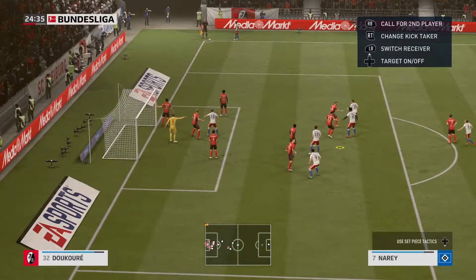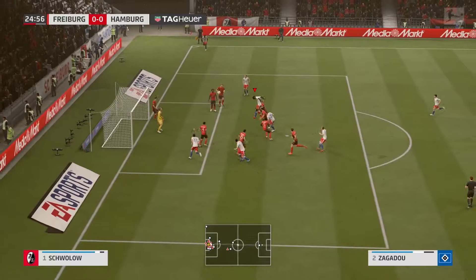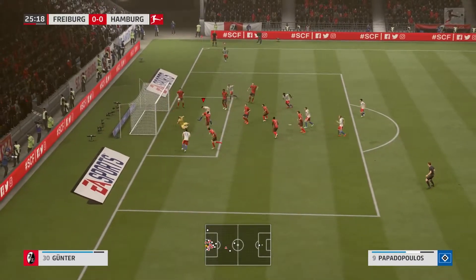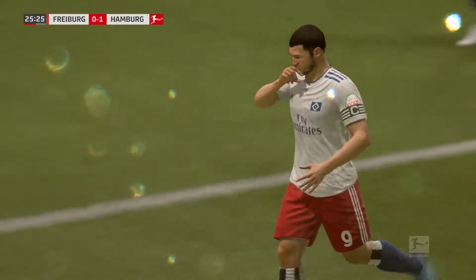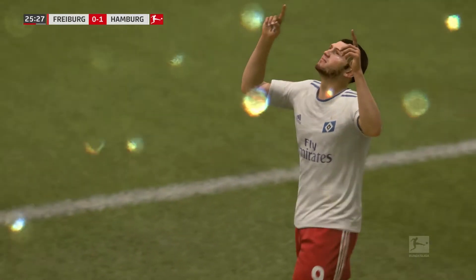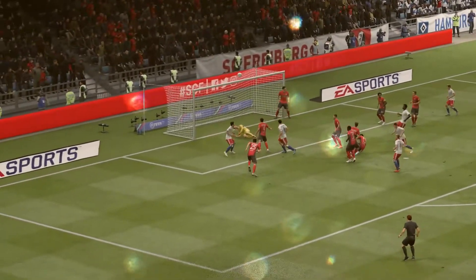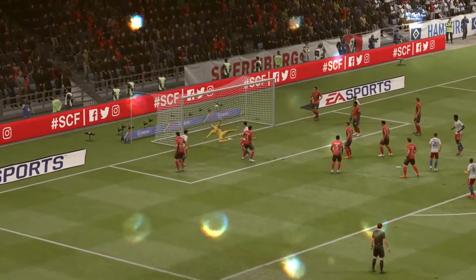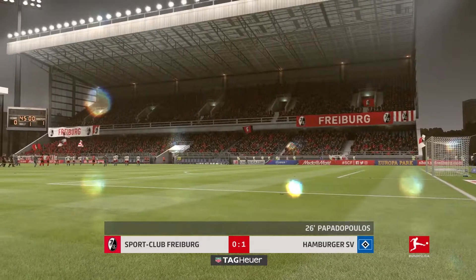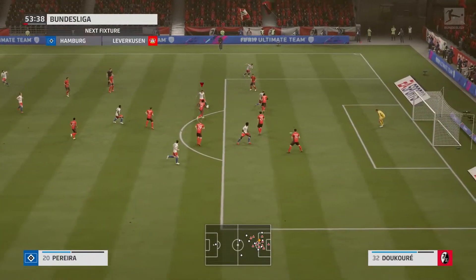From the corner, Zagadu rises highest and hits the bar with his header, and the other centre back goes and cleans up the rebound, heading it in. The two centre backs pairing up — not the ideal way, I would have liked Zagadu to score directly. What a thunderous header that was, so much power. I'm so glad I brought that youngster in. That's the only goal of the first half — Papadopoulos in the 26th minute.